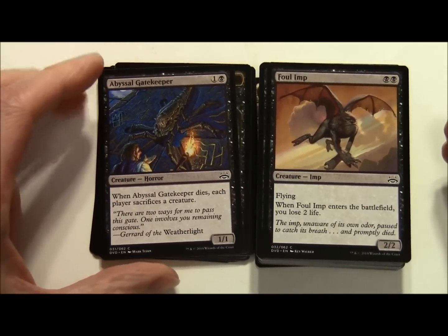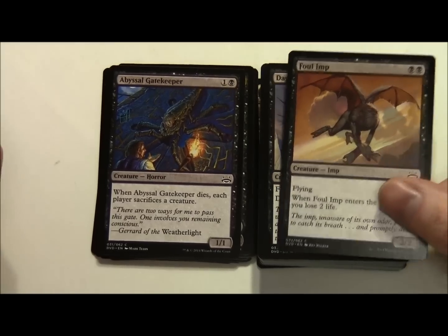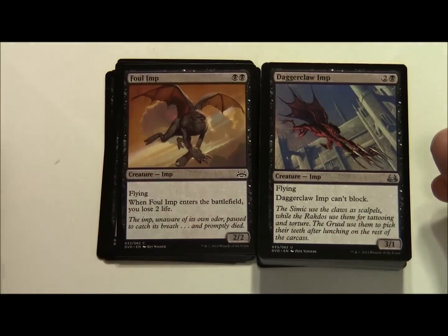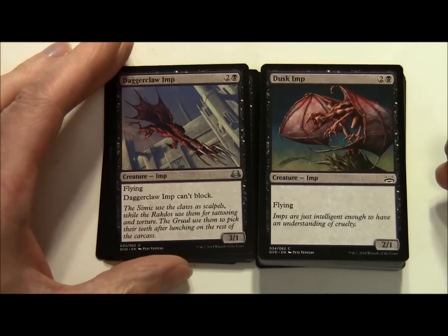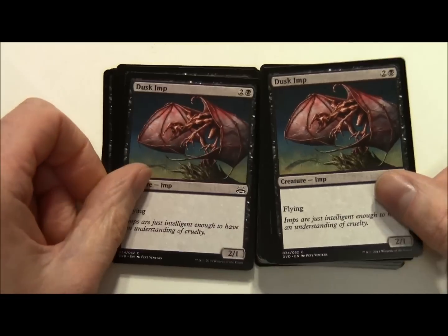Foul Imp costs 2 black for a 2/2 Imp with Flying - when it enters the battlefield you lose 2 life. Daggerclaw Imp costs 2 and a black, a 3/1 Imp with Flying - Daggerclaw Imp can't block. A whole load of imps here. Dusk Imp costs 2 and a black, a 2/1 with Flying - two of those.